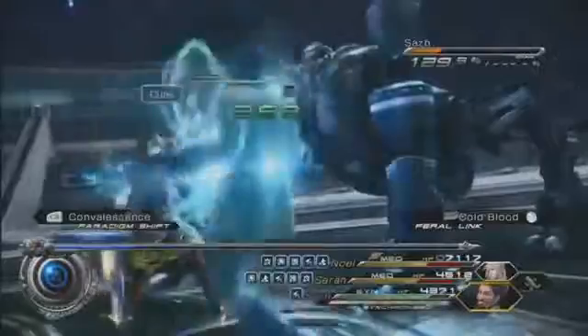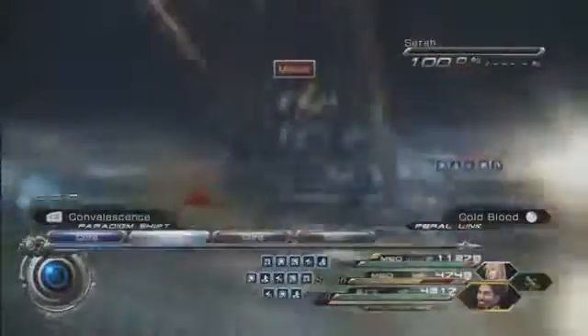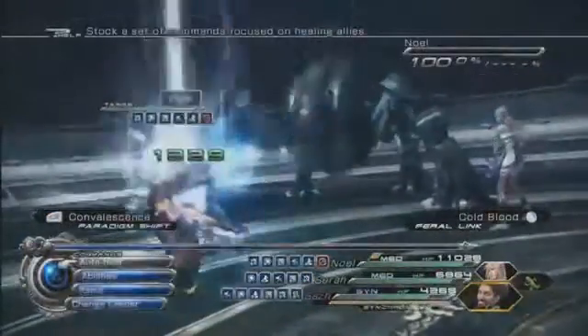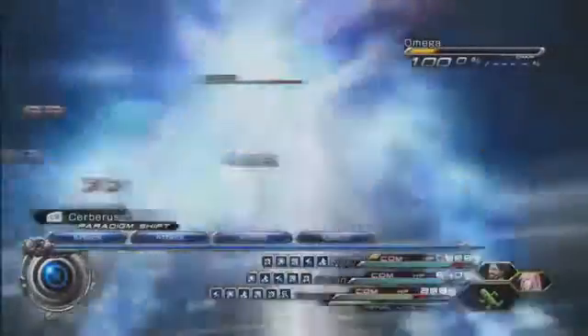He does this epic beam shot out of his mouth and he staggers himself after he does that. Heal yourself up as fast as you can, then switch to the Commando paradigm and attack. After he gets to half health, he doesn't do the beam attack anymore and he just runs around frantically. This actually took me seven minutes to do — I sped it up for the sake of time.